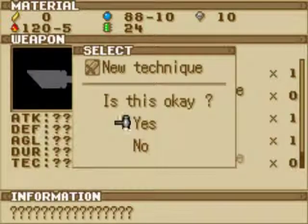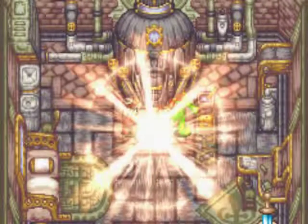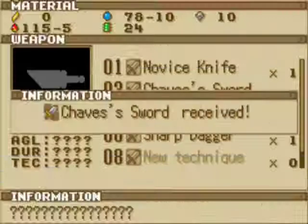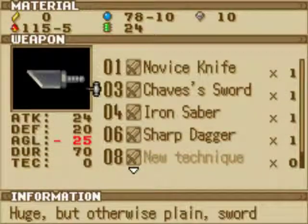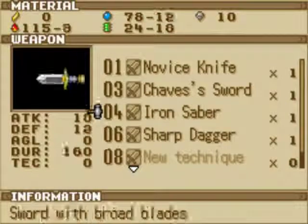And just because I'm curious, let's see what Chavez's sword has, and then I'll compare them. Wow, a Gilderian minus 25 — that hurts. I guess I'll use the sharp dagger.